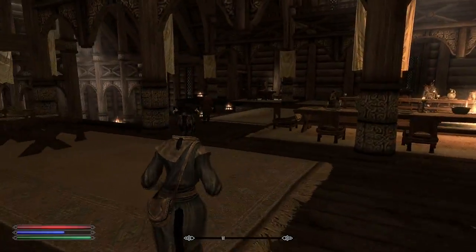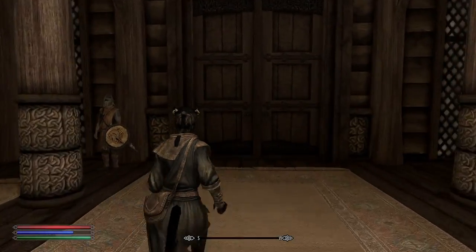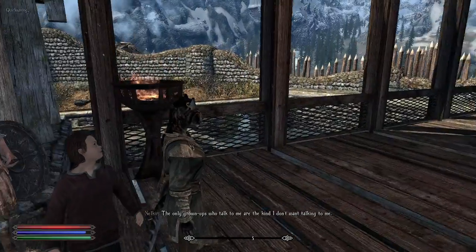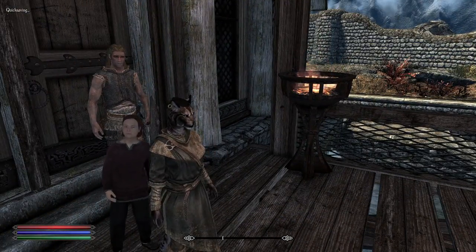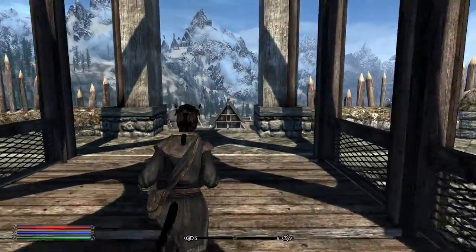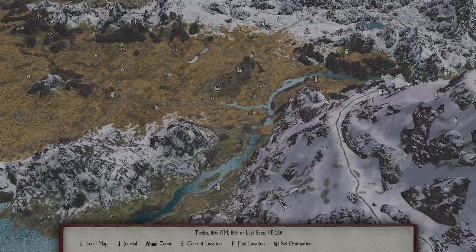Let's go and clear out another location. By the way, apparently Sven here is better with light armor than he is with heavy, so we should probably keep an eye out for that. Although I don't want to put him in bandit light armor, because then I can't tell who's the bandit and who's Sven.